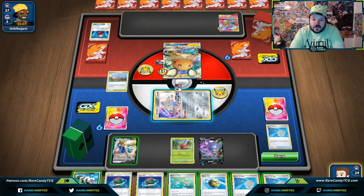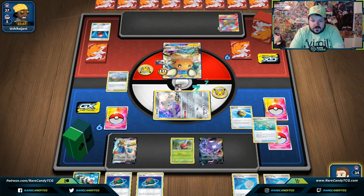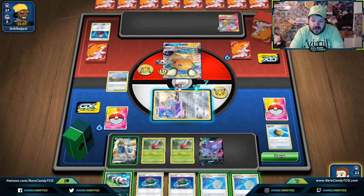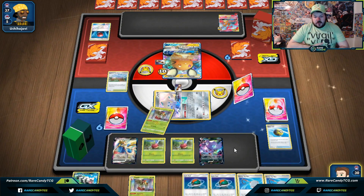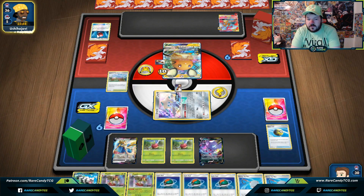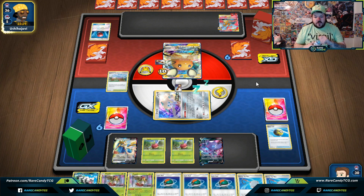There's nothing good to discard here — let's just discard Ordinary Rod. It sucks to get rid of Ordinary Rod, but there's an Applin in there. No point putting down Zigzagoon yet because I'm still trying to figure out exactly where we want to place those damage counters. Let's go with Intrepid Sword. Kind of a supporterless game for us in terms of what we want to do. Our opponent has a lot of Fiery Flint and stuff. I just can't tell if they drew a Fire Energy and are going to pass, or if they're just confused about what's going on with this deck.